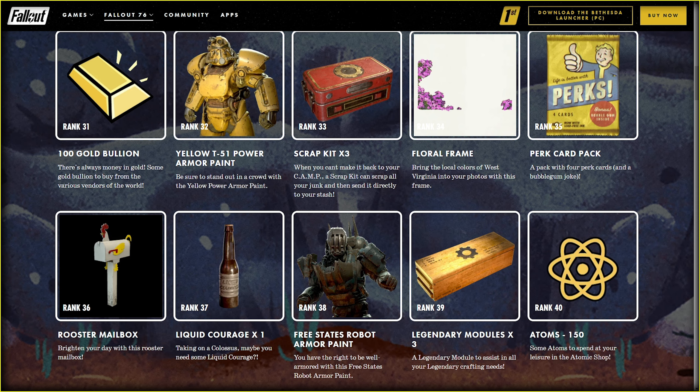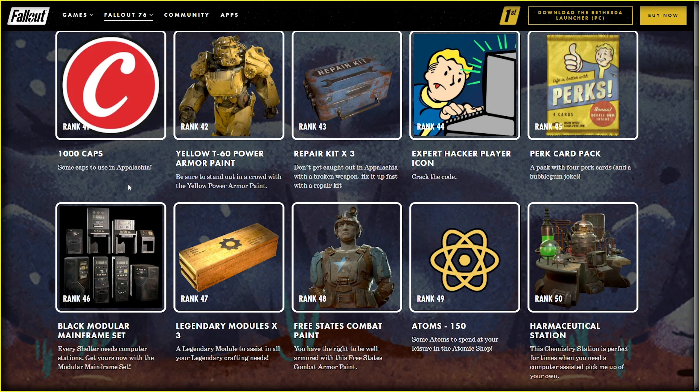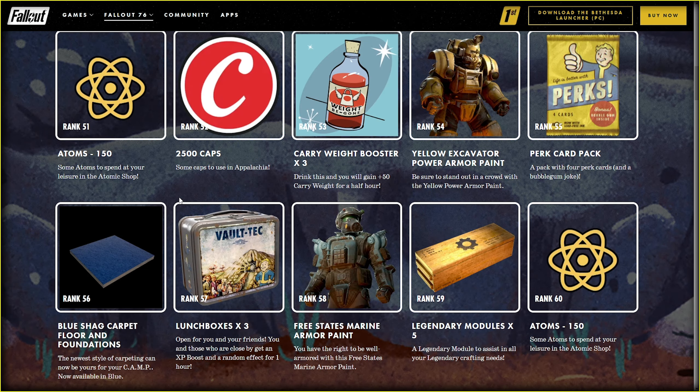Atoms are yummy — surprise me now, please. Something interesting, actually. We start with 1k caps — that's good. Garbage paint, probably no one will use. Expert hacker player icon — this guy is playing something, and I doubt it's your game. Black modular mainframe set — another unique, never-been-published reward. Now I'm actually happy because I didn't buy this one. Are you happy? And now let's check the pharmaceutical station — is this a Bethesda version of pharmaceuticals, or does it actually harm you?